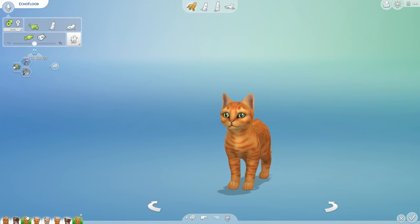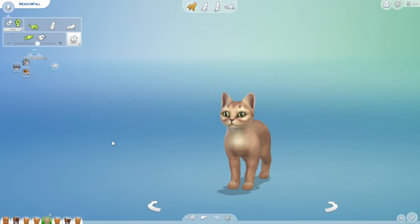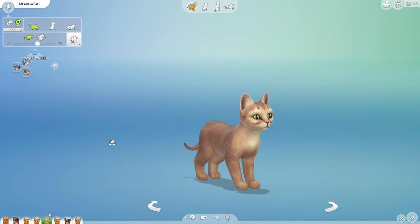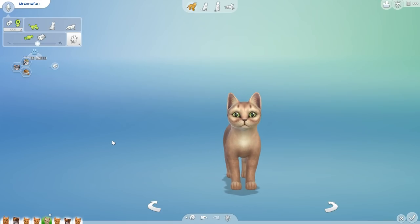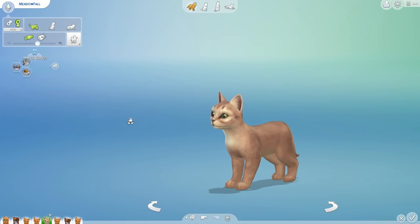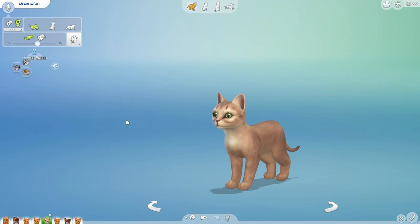So here we have four tabbies, one Tordie, and then Meadowfall with her beautiful green eyes. I'm such a sucker for green eyes — Chips has green eyes, just so you guys know. What would I even call this coloring? Kind of like an elm — like an American elm sort of color. I've clearly been playing too much House Flipper. But we have all these little ones, so let's go ahead and grow them up.